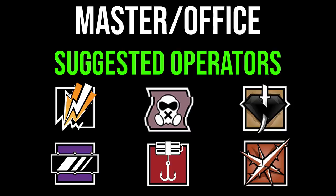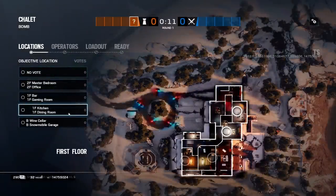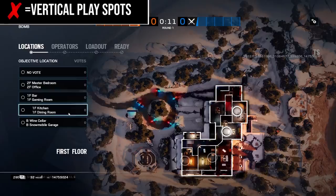For this site I'd also like to see trap operators — there are tons of doorways and stairs people need to navigate, so a Kapkan, Lesion, or Ella would all be decent. As for the last site: kitchen and dining. Honestly this and bar/gaming are not great, but kitchen/dining is better for lower ranks since they don't know vertical play. If they do, it can be absolutely terrible — the entire roof is destructible, so vertical play is huge. Bar and gaming is no easier as you need to control the entire floor above or hatches will eat you alive.